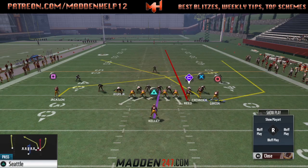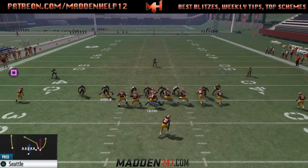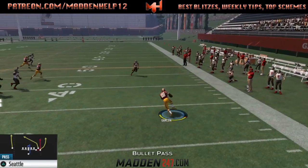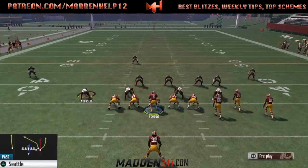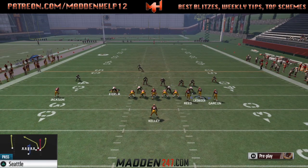The delay to the receiver here works best against cover three, because you see how they jam and then the cover three backs up. It works best too if you're on the left side of the hash and you want to throw it to the right.